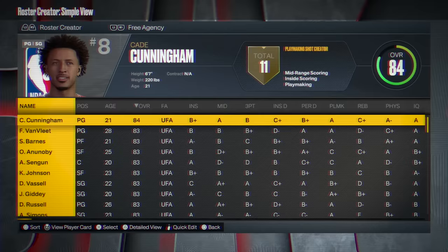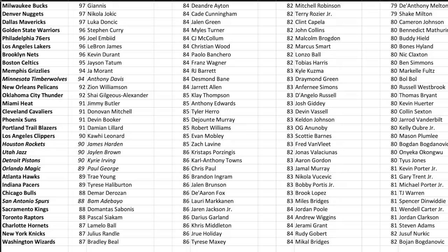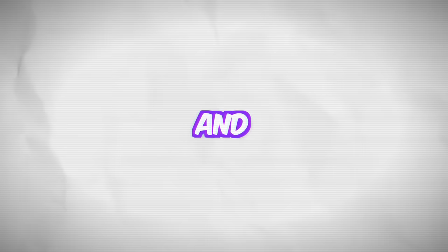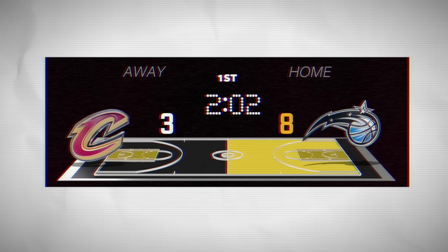Following me so far? To balance each star's supporting cast, I drafted the entire rest of the NBA one by one in reverse order of overall. Basically, I gave the lower overall stars a slightly better supporting cast so it's all relatively balanced. You can pause the vid and check out my spreadsheet if you really want. We'll use this wheel to randomize two opponents who will then battle head-to-head with their squads.